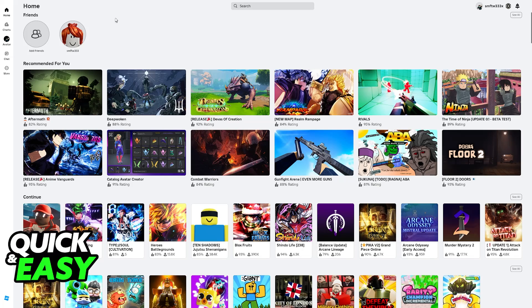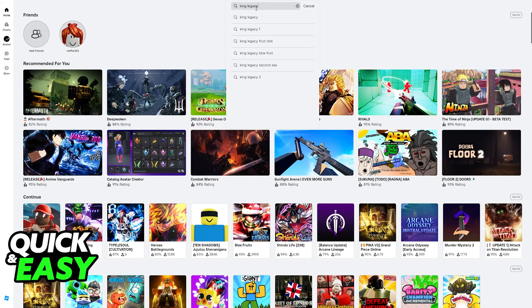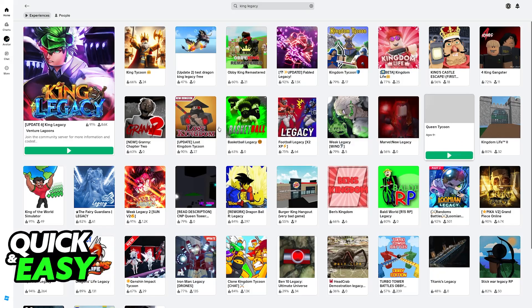You will be able to find it by opening the latest version of Roblox on any platform. Of course for this video I'm focusing on PC, but you will also be able to find and join it on mobile or even console. All you have to do is open Roblox on any platform and use the search function to look for King Legacy. Usually it is going to be the first experience to pop up.